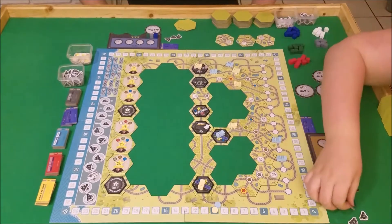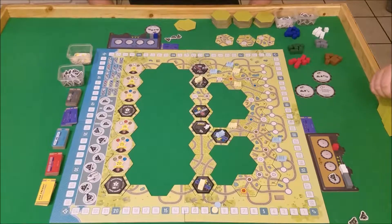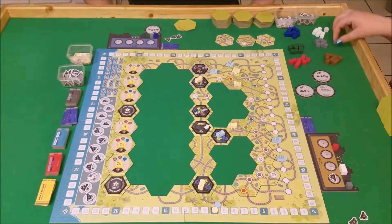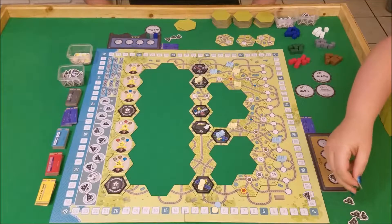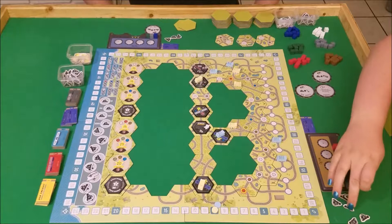I'm going to spend a coal to come down here. I can do two of the same trade, correct? Yeah. Okay, so I'm going to trade in two grays to get four coal. Might as well live up the coal — 1, 2, 3, 4.